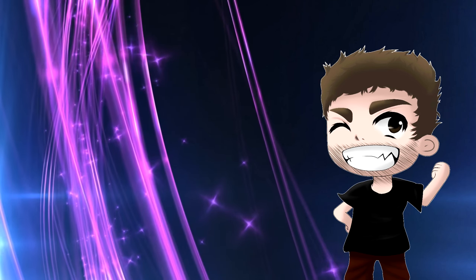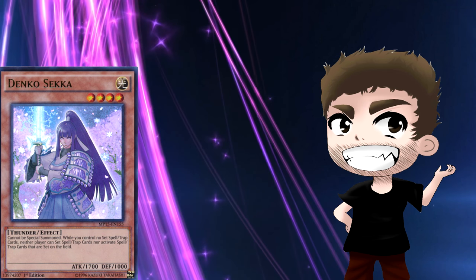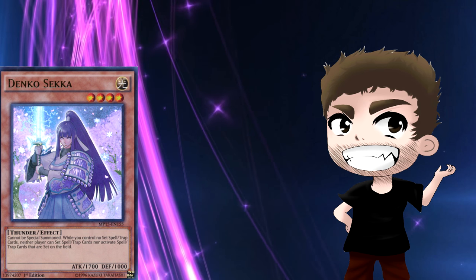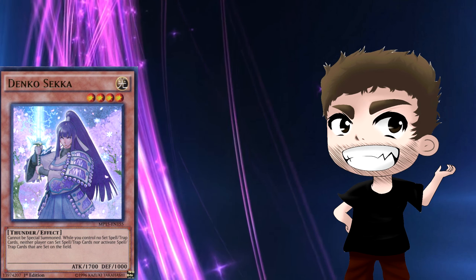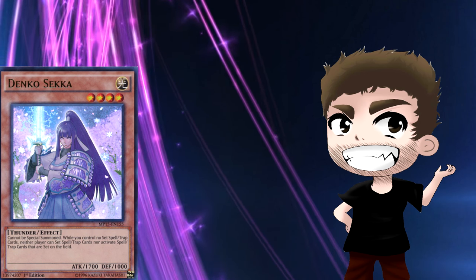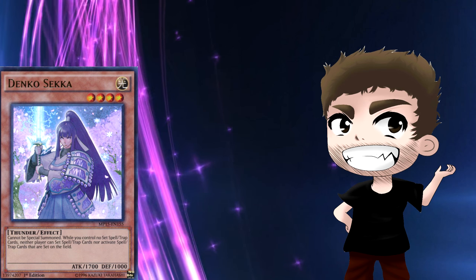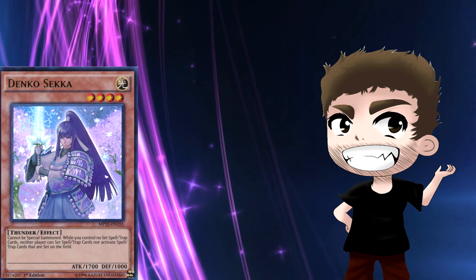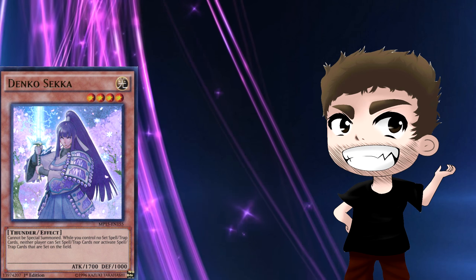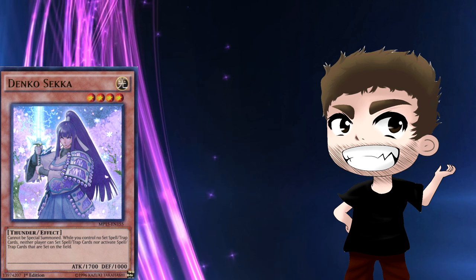Denko Sekka is a very good answer because the moment it's summoned, nothing can flip up, so no traps are activating to bring back monsters. If they didn't shotgun Waboku, you're able to attack through. It overall enables any strategy that involves normal summoning more than once, such as Metalfoes that get to pendulum summon, ABC playing Brilliant Fusion — any deck that doesn't rely on that normal summon, Dark Lords included, can abuse Denko Sekka.